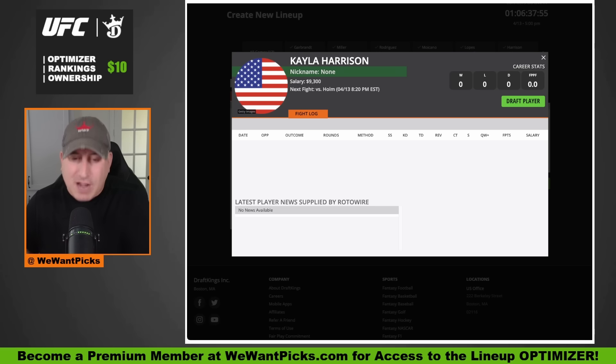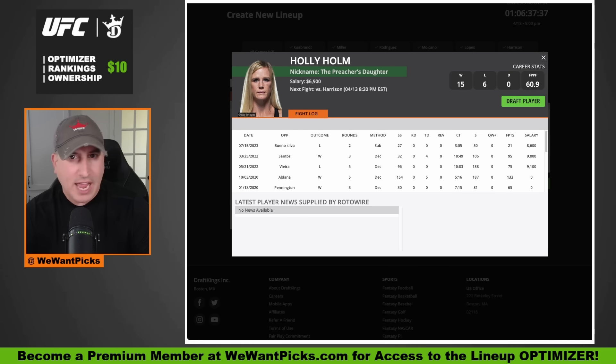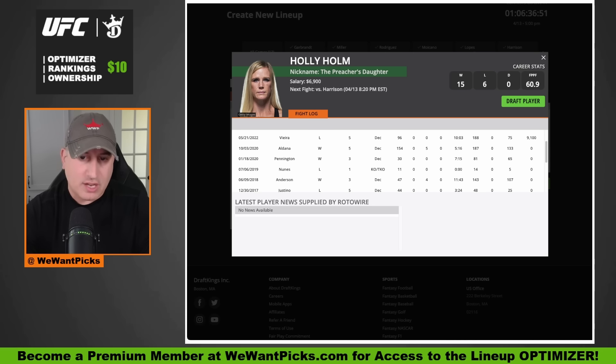Kayla Harrison is somebody you 100% need to see the weigh-ins for before making a decision, because while she's very accomplished, insanely strong and tough, and the judo queen of America, she's also $9,300 in DraftKings fantasy and fighting one of the most accomplished women the UFC has ever had. Holly Holm is a former world champion who has beaten some of the best women on the planet. Her third fight ever, she knocked out Ronda Rousey to become world champion, and she's been a staple of this division for 10 years.